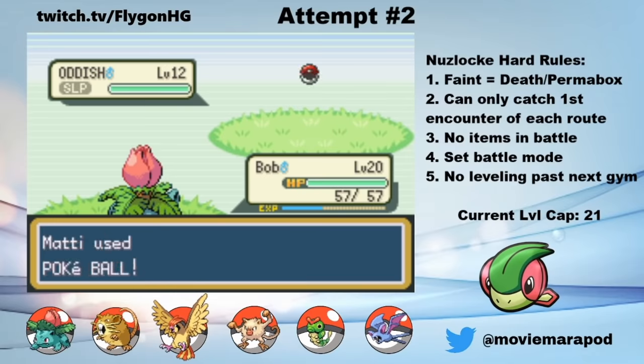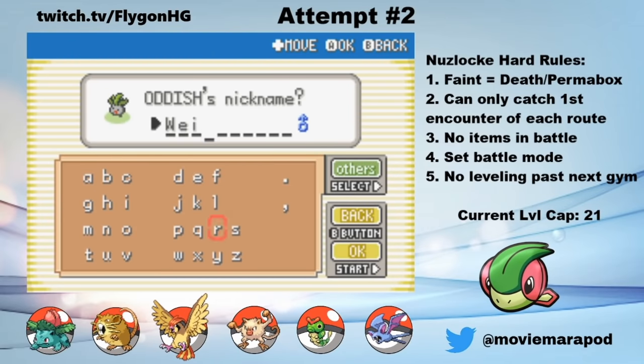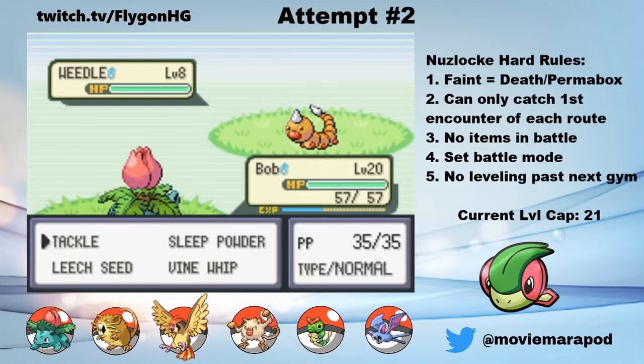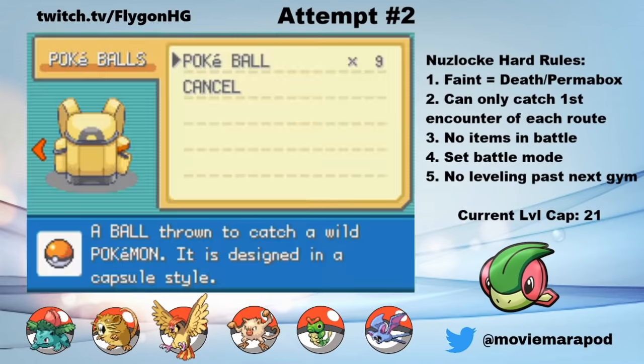From here, we get a couple more encounters. North of Cerulean City on Route 24, I catch an Oddish and name him Weirdo. And on Route 25, I catch a Weedle and name it Peewee. Trash encounters — into the box they both go.